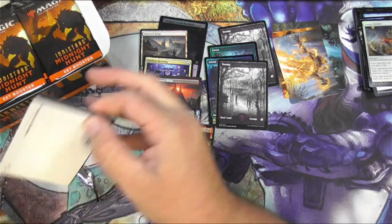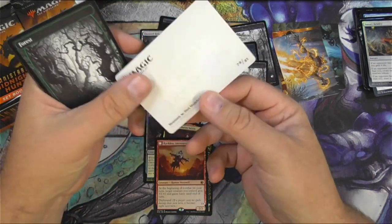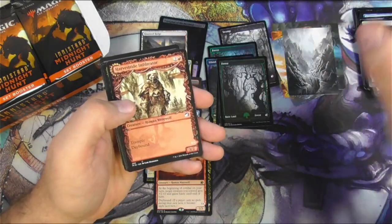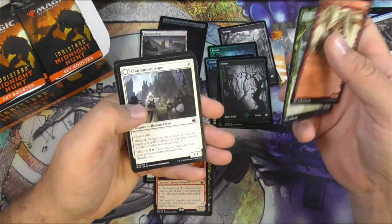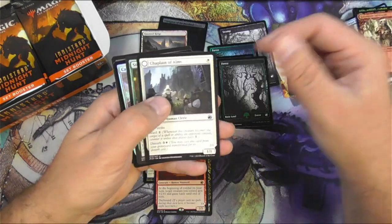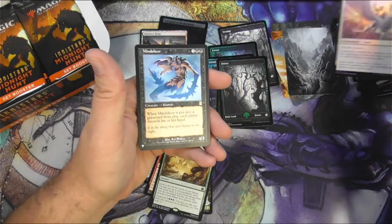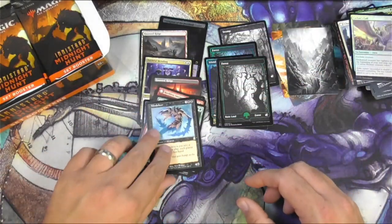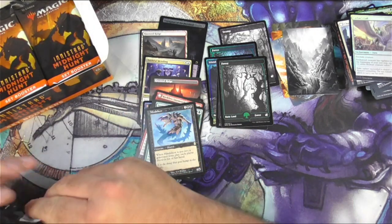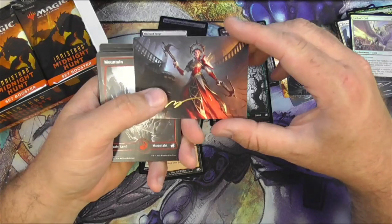I'm looking for a Meat Hook Massacre — said no one ever until just now. The art card from Mountain — that's kind of nice. That card I think is going to be seeing a lot of play. A couple of Showcases — those are awesome, totally like EC Comics. Storm the Festival and a Mind Slicer from The List — I'll scan that one up as well. I'm not sure if that one's super expensive, probably not too much. Some of these list cards have surprised me, some of them have not.